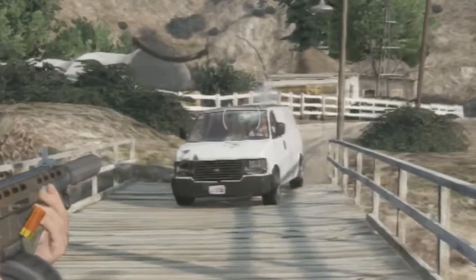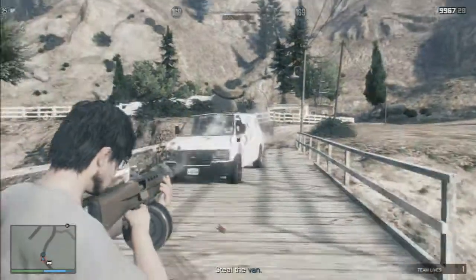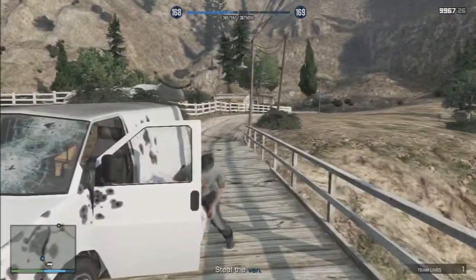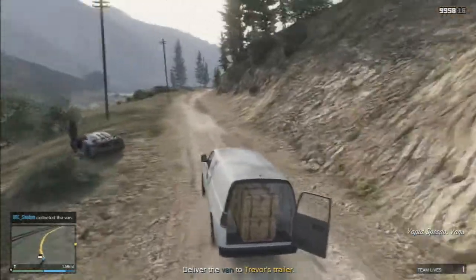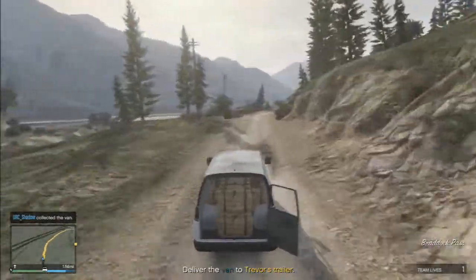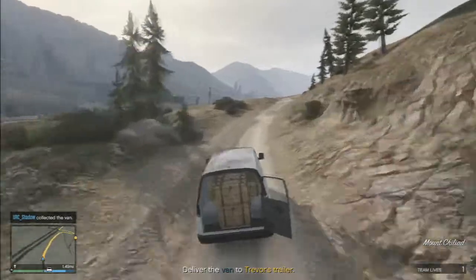The best weapon to use here to take out the driver is the assault shotgun, simply because it has a really wide spread of bullets. As long as you hit the windscreen there's a very good chance you're killing the driver outright with the first shot. If you're not feeling too confident about getting the driver within a couple of shots, you can block the bridge with your car. It does increase the time to complete the mission slightly because you have to move your car again afterwards, but it's a better alternative to the van escaping and having to chase it halfway around the map.